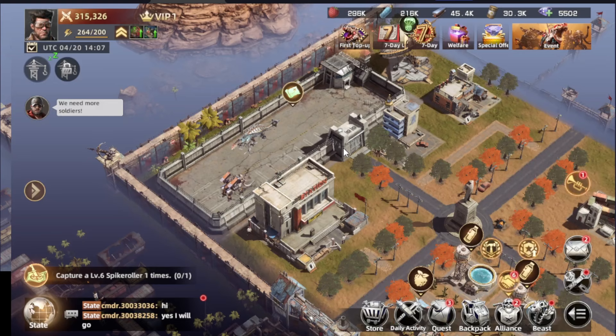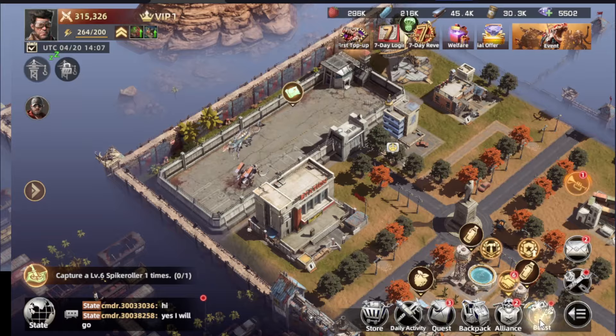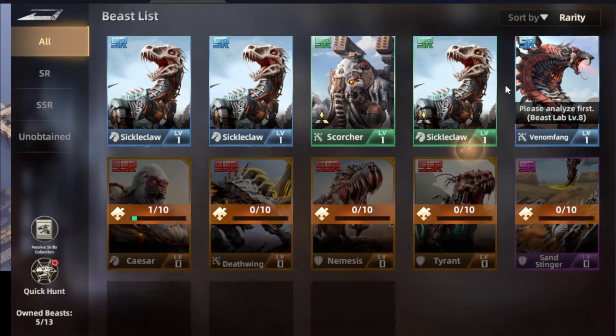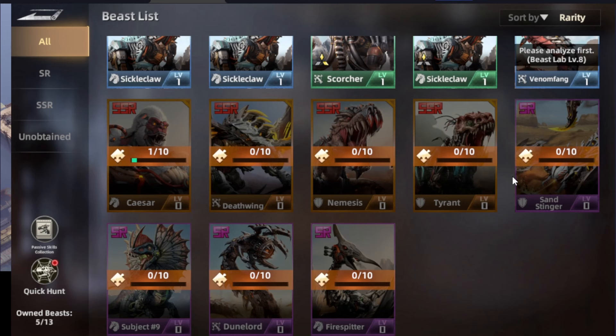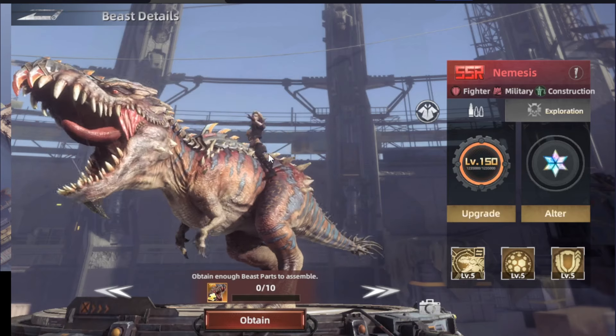And also when we return to the base, you're able to actually summon these ones. Just go to the beast list — we have for now just 18 beasts in total, including the highest one, the SSR T-Rex, or Nemesis as it's called here.